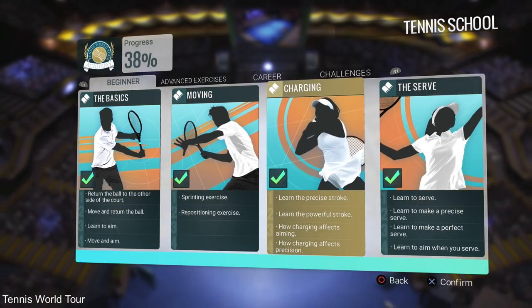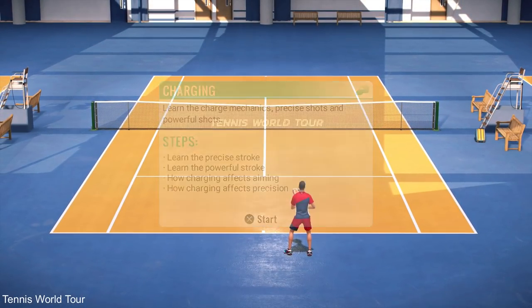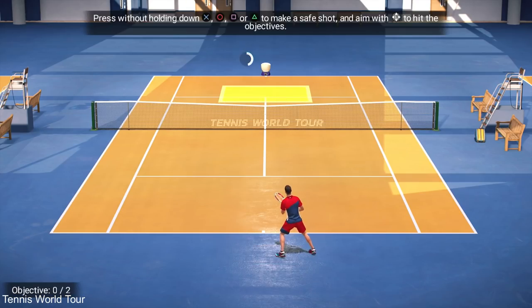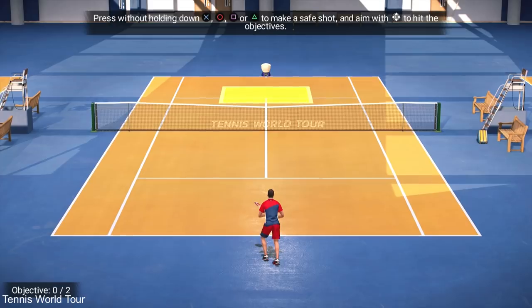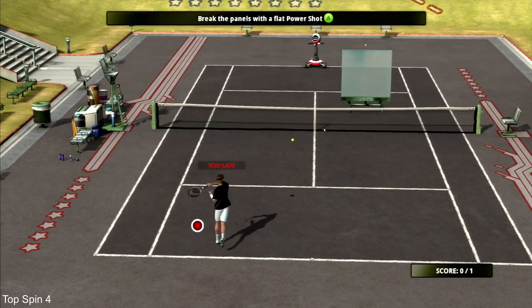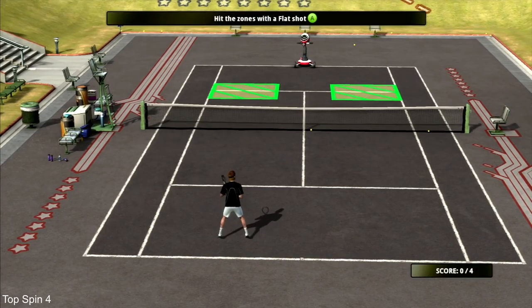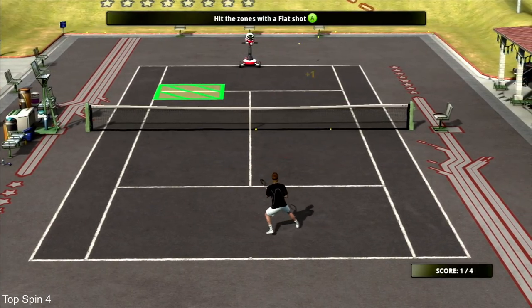The tennis school in both games offers a variety of training modes, using a ball-throwing machine to send you balls that you must return to different zones, or smash glass walls as seen in Top Spin 4. These modes teach you different shots and help improve timing and power. In both games, more difficult challenges are unlocked over time or through career mode progression.